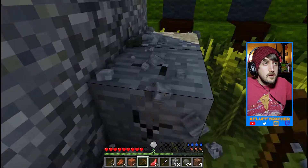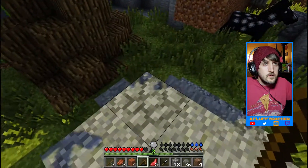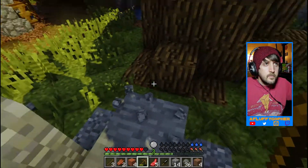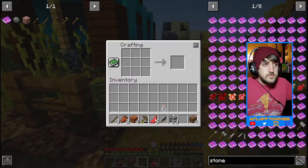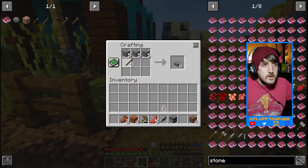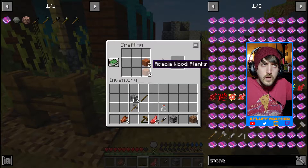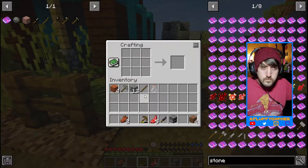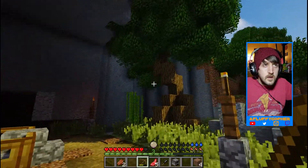Let's pick the cobblestone. That should be plenty, plenty, plenty. Furnace! We have enough sticks to do all of them. Gotta make sticks. You gotta make a saw? Really? Damn it, RLCraft. Why are you so difficult?